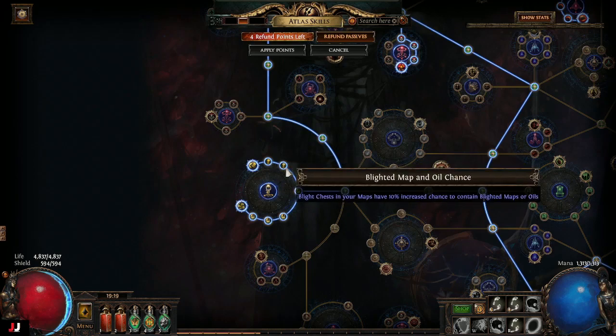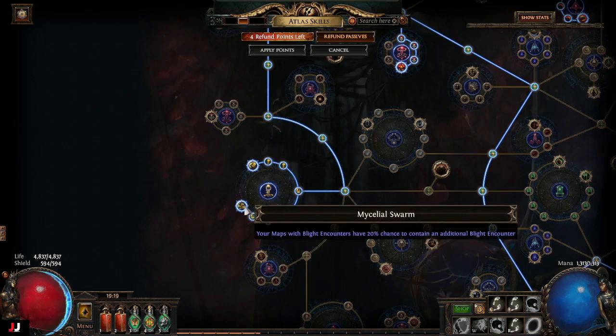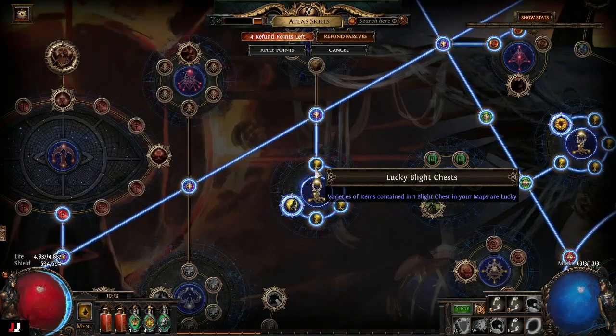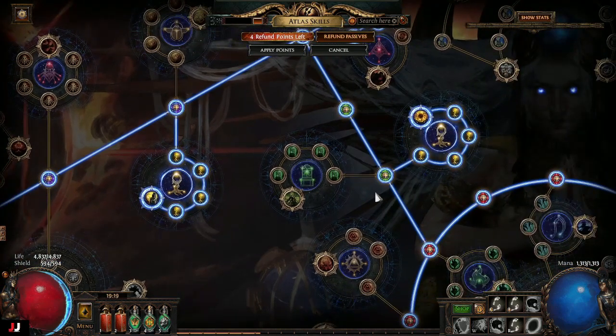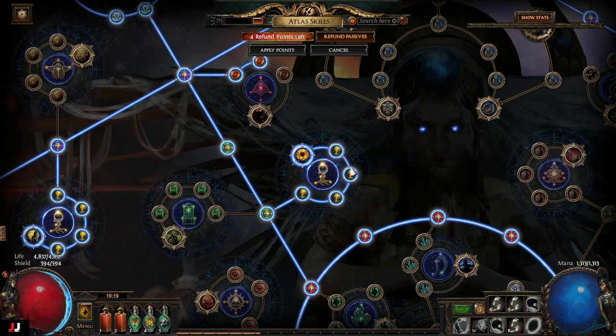The small nodes aren't bad either — they just increase the chance for blighted maps or oils. I grabbed one nearby that gives 20% chance to contain an extra blight encounter, which is decent. I also take the node that makes chests lucky, and the end one that makes areas contain a blight encounter — note you can't use a scarab for an extra blight encounter with that one on. These make three or four chests lucky, meaning items roll twice and you get the best outcome. I also get the blighted node which gives increased chance for an additional reward chest.